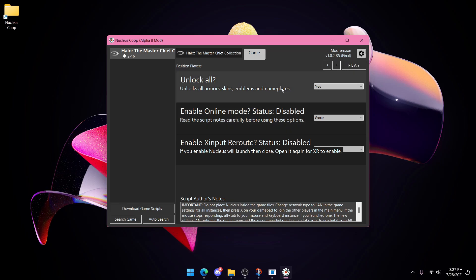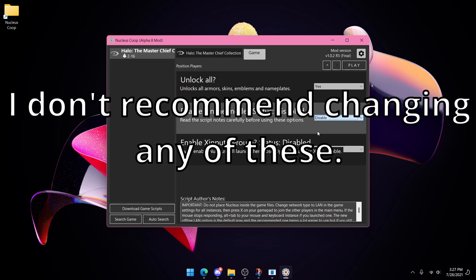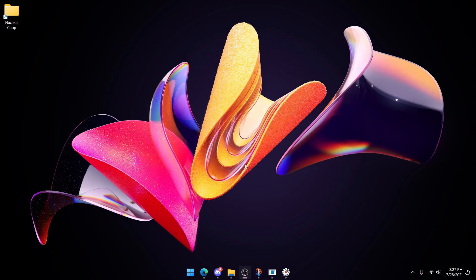Now you can set these — it's fine. I'm going to disable the online option since I don't really want to play online. You shouldn't have to really change any of that.